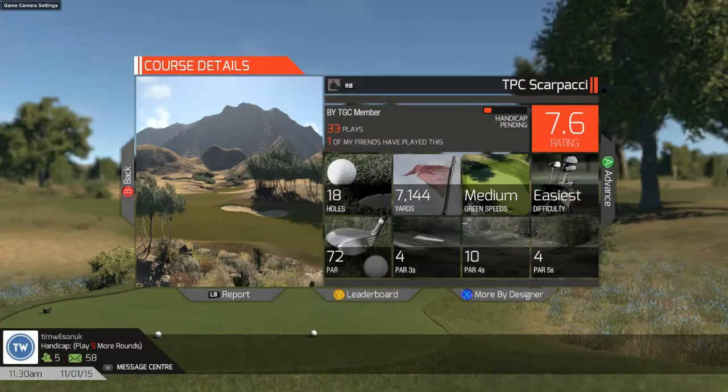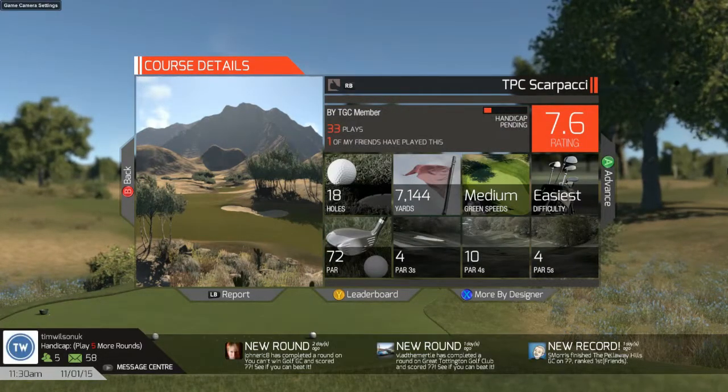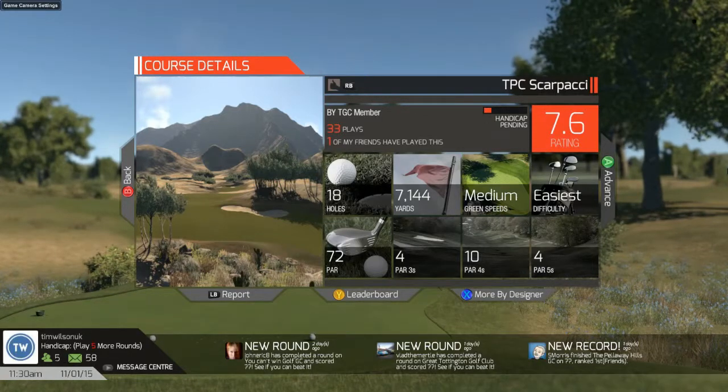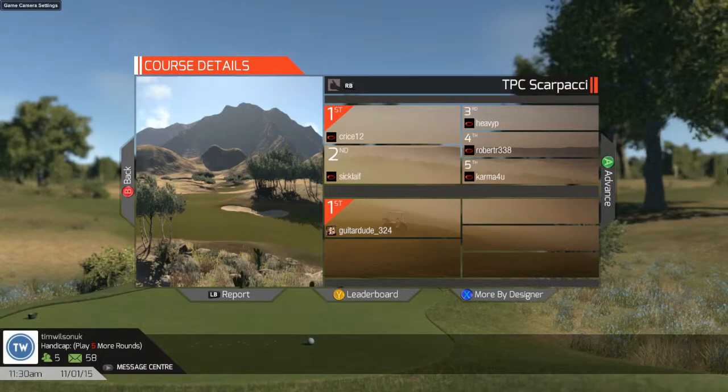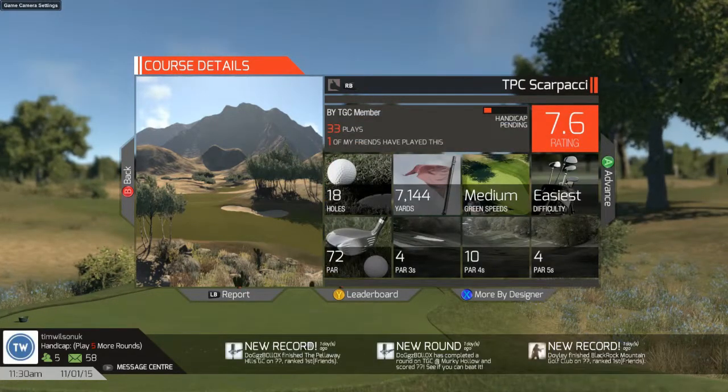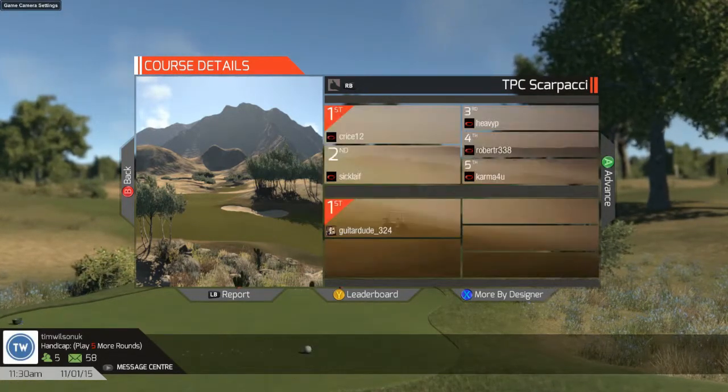Par of 72 and a huge yardage of 7144 yards. Unusual for a desert course, the green speed and firmness of the course is medium. Let's get out onto the course now, do a few holes and see how we get on.